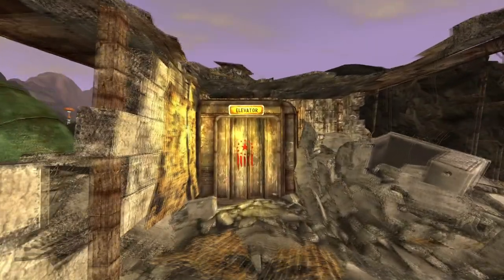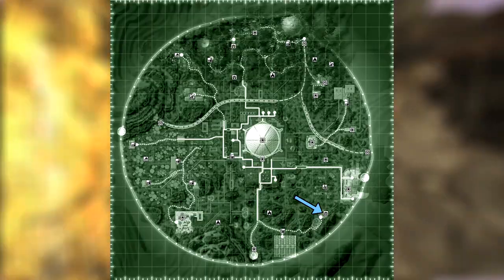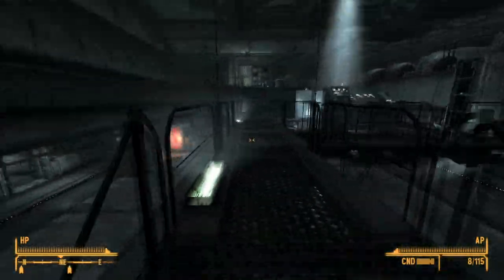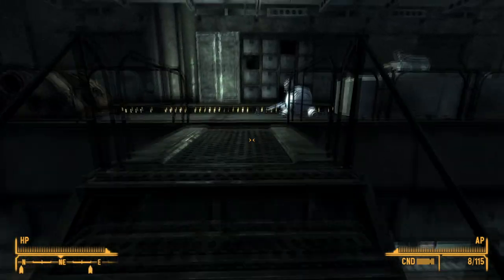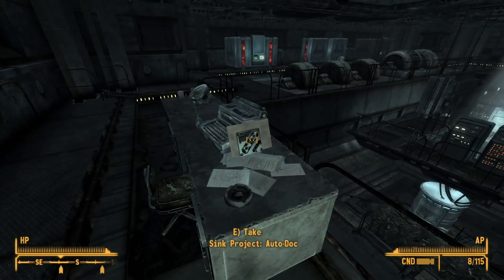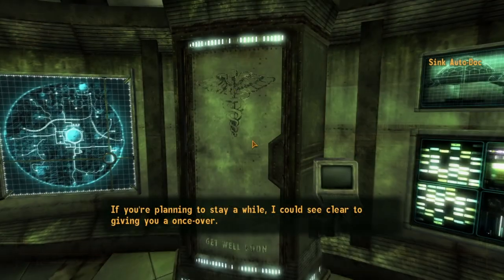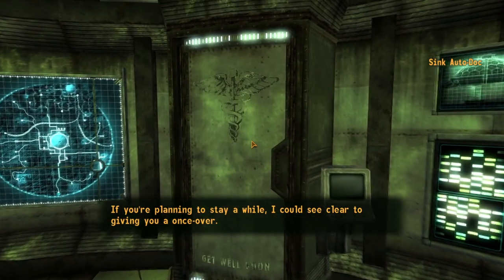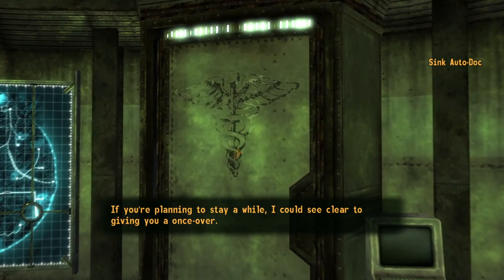Next up is the auto doc. This upgrade can be found at the Y17 Medical Facility. Make your way into the first room and head up the catwalk on the right-hand side. Continue up the catwalk until you get to a desk with a typewriter on top; leaning against the typewriter will be the upgrade. Once installed, it will allow the player to heal all health and limb damage. It will also allow the player to remove all rads and addiction for free.